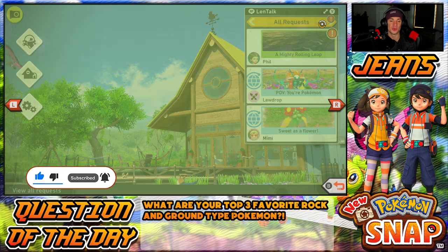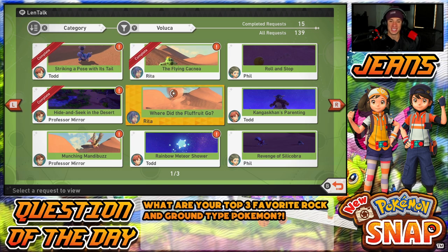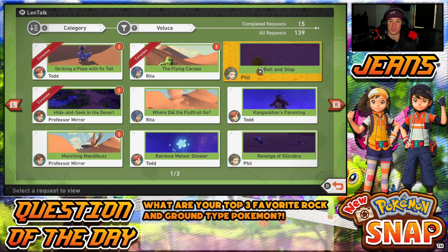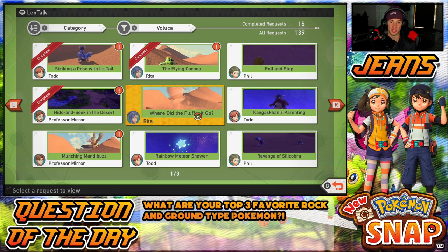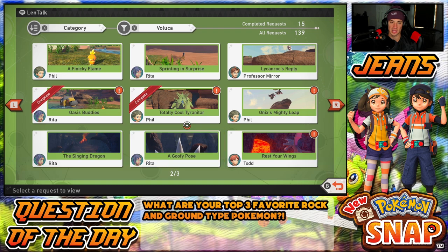Before we get started with today's video, we're gonna head into the requests — we're in the sand area for Luca. We got a few we can actually do. This one right here is actually the hardest in the game. I do know how to do it but it's such a pain. Kangaskhan parenting — they only show their young when they feel an area is safe, you don't see it often. Where did the fluff fruit go? It just flew off with it — how wack is that.